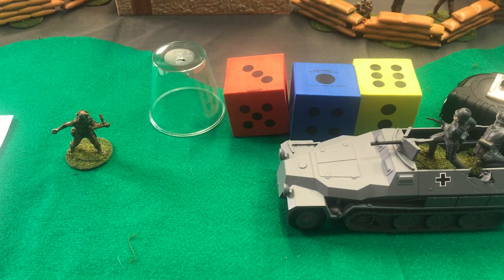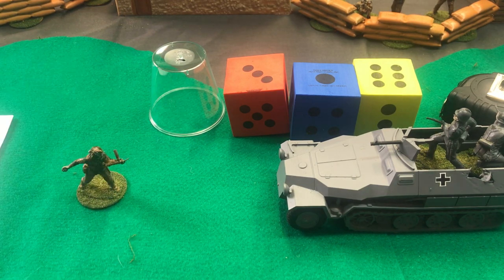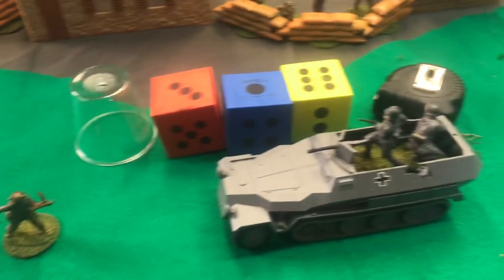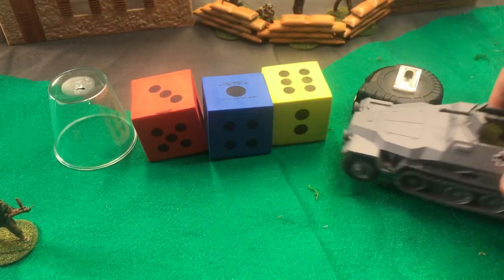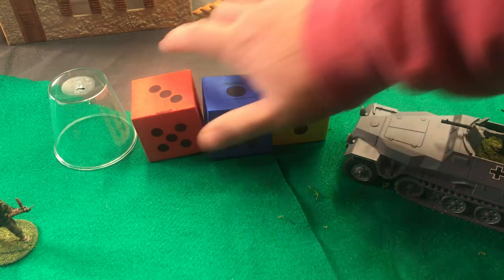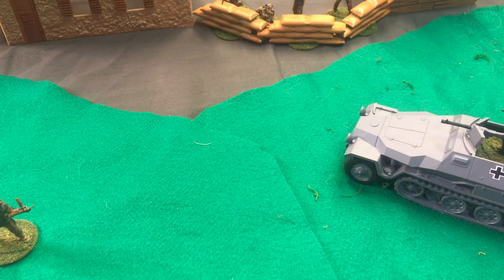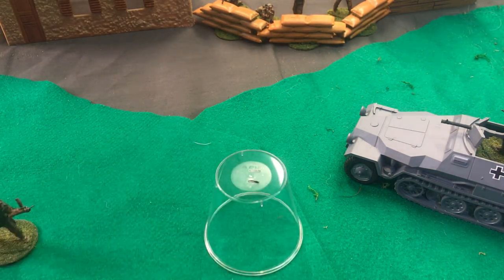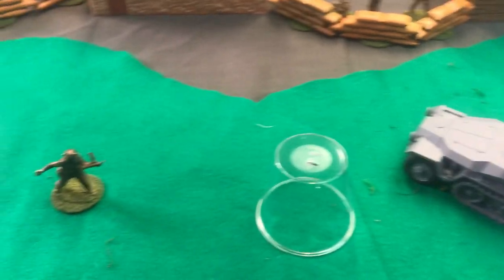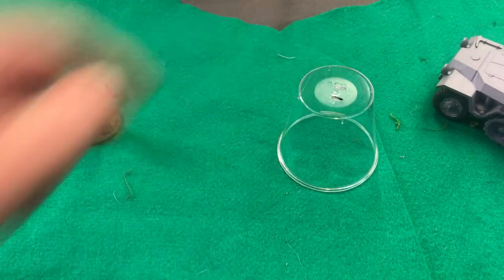After some reworking of the hand grenade rules, we have our figure, our British paratrooper. And we're going to have a target - a German half-track, and we'll set it over there. We need our tape measure, of course. 3D6 - they're big 3D6. These are my Peter dice. And that cup is our range of how much damage the hand grenade does.